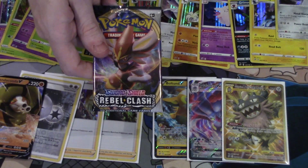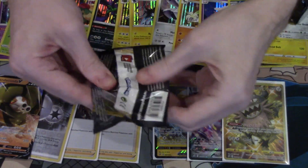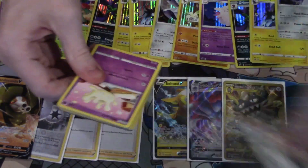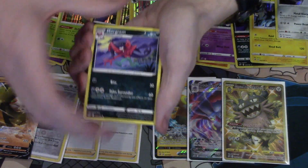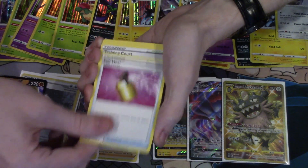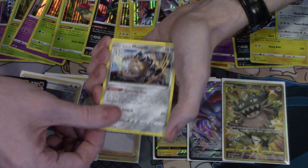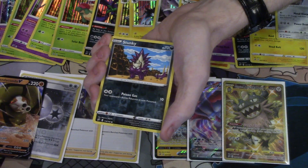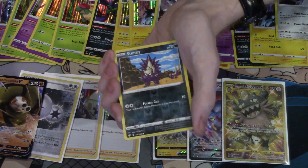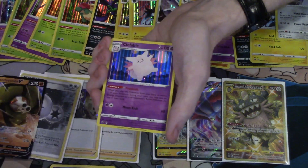And the final pack — Cinderace. Can we hit a game-winning goal with the Cinderace pack? Three to the front. Morgrem, Morgrem, Full Heal, Training Court, Melkery, Galarian Farfetch'd, Galarian Meowth, Caterpie, Galarian Corsilla, a Reverse Foil Stunky, and a Galarian Runerigus, and a Foil Clefable.